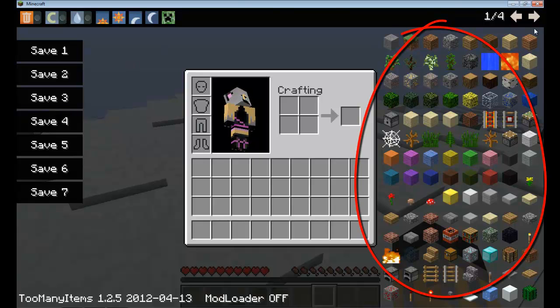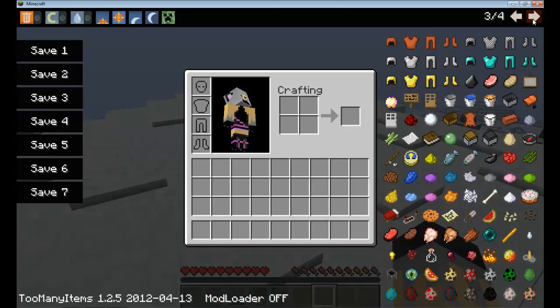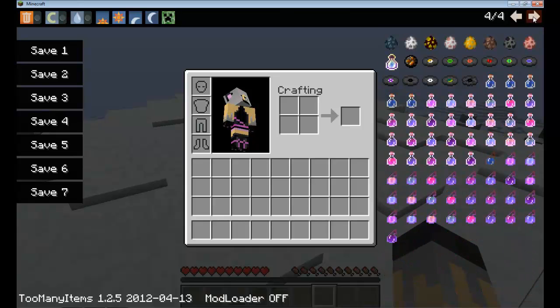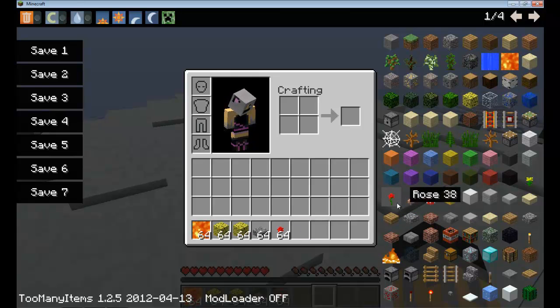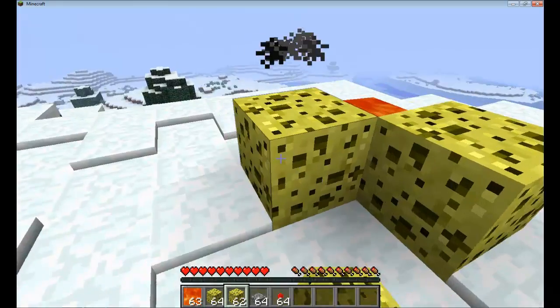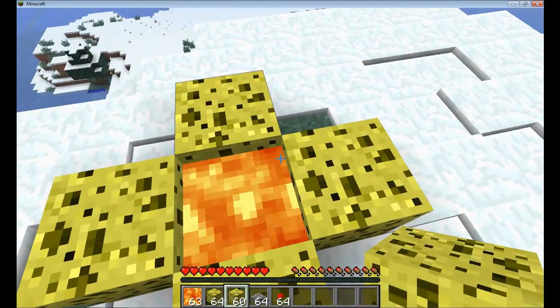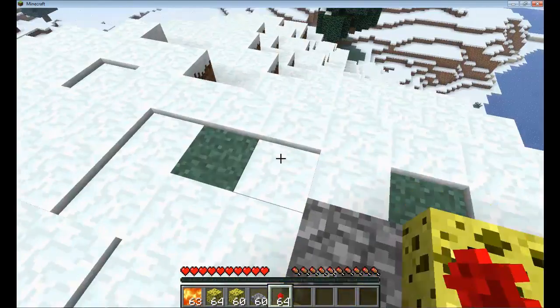Now we're going to section three, which is the gist of the Too Many Items mod — in here you can get any items you want. There are four pages of items. Say I want some lava — I left click, I get 64 of it. I want some sponge too, or some cobblestone and some flowers. I can get those just by left clicking. So there's my lava, sponge, cobblestone steps, and a flower that I'll plant right there.